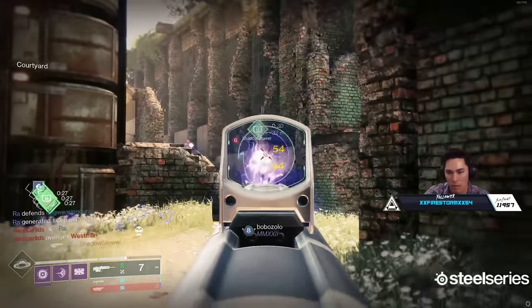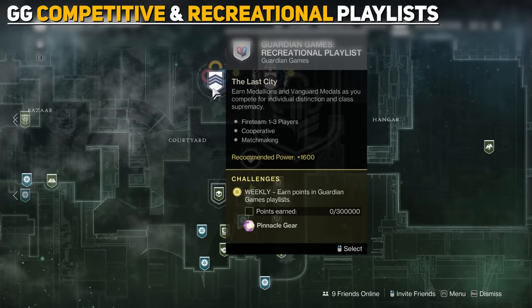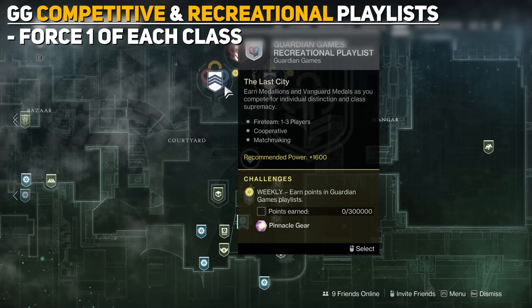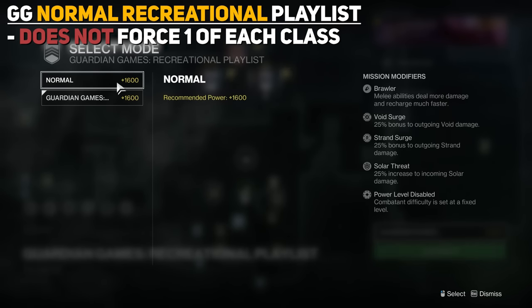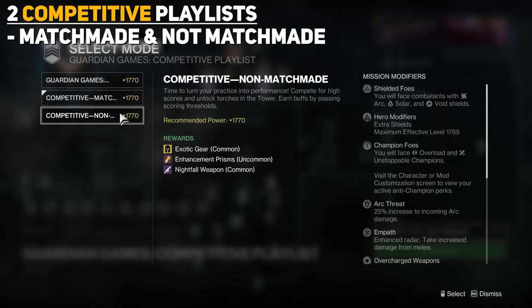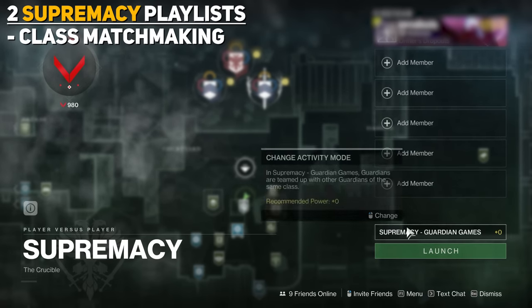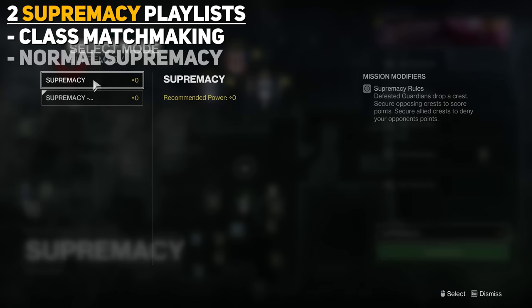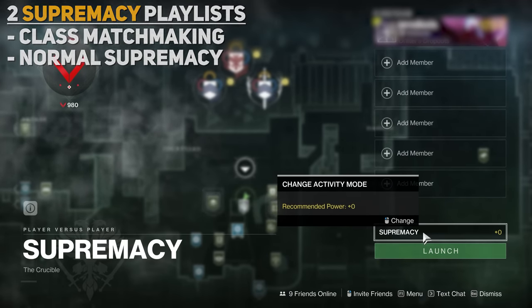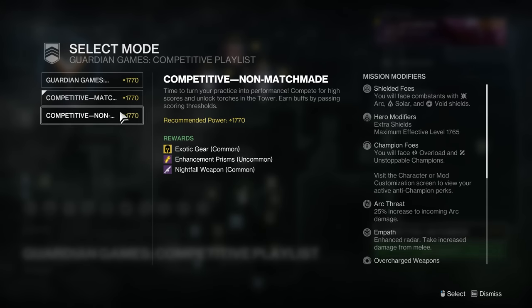The new playlists specifically for Guardian Games are a little confusing, so here's a breakdown. The Guardian Games competitive and recreational playlists both force one Hunter, one Warlock, and one Titan together with their matchmaking. There's also a normal mode that doesn't force the multi-class fireteam for the recreational playlist, and two additional competitive playlists — matchmade and non-matchmade — that allow any fireteam composition. The Supremacy playlist has two options: the class matchmaking option, which matches you with the same class type against each other, and then regular Supremacy without class-based matchmaking. To access the playlist options, just select the activity mode in the bottom right above Launch after choosing your playlist.